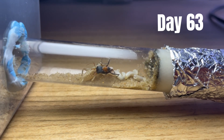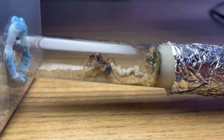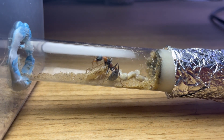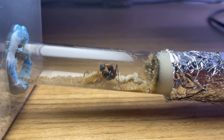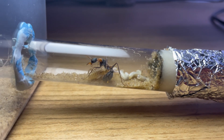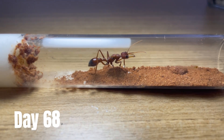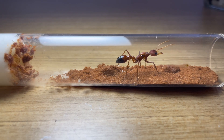On day 63, we fed the nigrosincta a small cricket — the largest insect she had faced so far. Although she made short work of it, injecting her potent stinger into it and paralyzing it. But looking over at her brood pile, something was wrong. One of the larvae was ready to spin a cocoon, but it looked like it had already failed to do so — it lay stretched out. We knew we would have to intervene to ensure the other brood would make it. The golosa had once again laid a fresh batch of eggs, and we hoped this time they wouldn't be eaten.